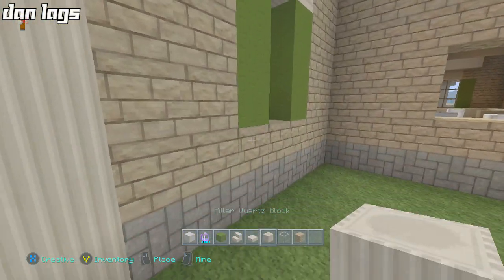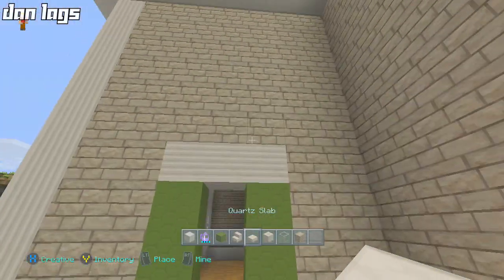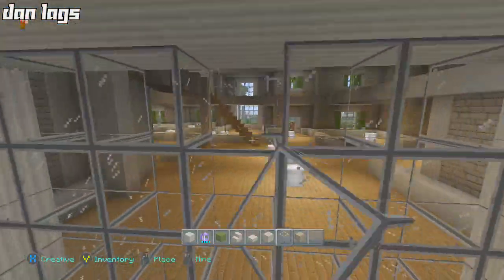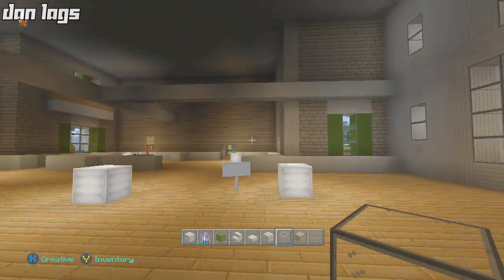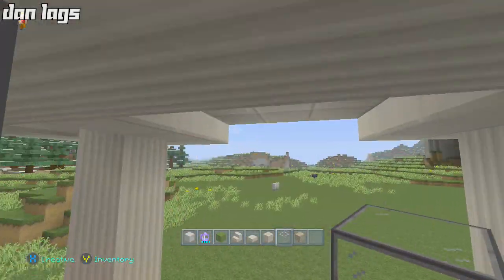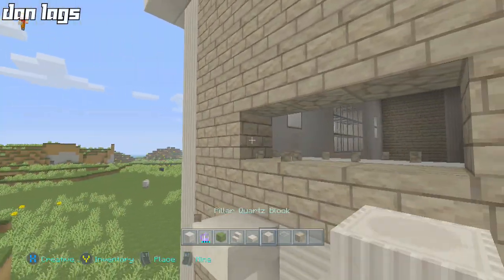We'll try both and see which looks better. That's symmetrical — two and two, that's perfect. We'll place that and that, and place our glass. How's that looking? It looks perfectly good from the outside. The question is the inside — I'm too lazy to go all the way around, so let's break through right here. We have one window; should we put another one?